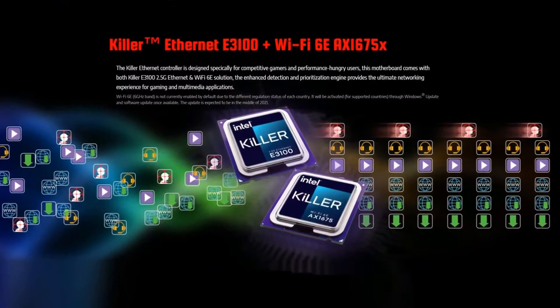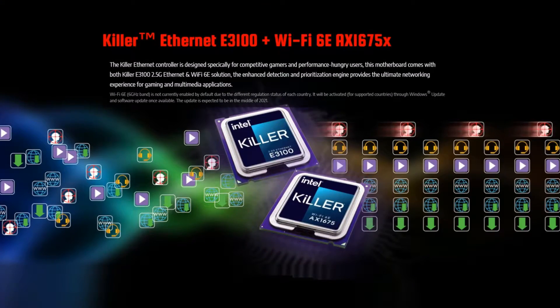The ASRock Z590 PG Velocity comes with the Killer E3100G 2.5 Gigabit LAN as well as the latest AX1675X Wi-Fi 6. You'll need a router that supports both of these interfaces, so let's begin.